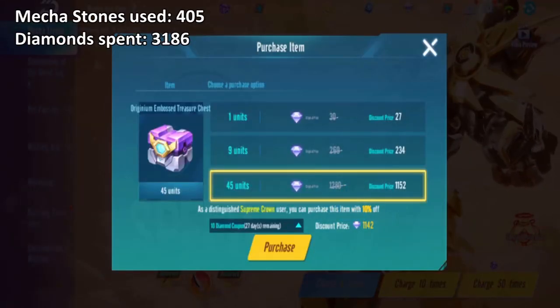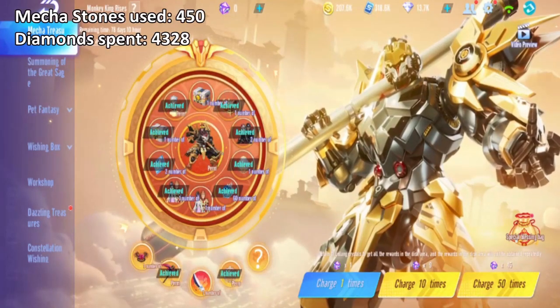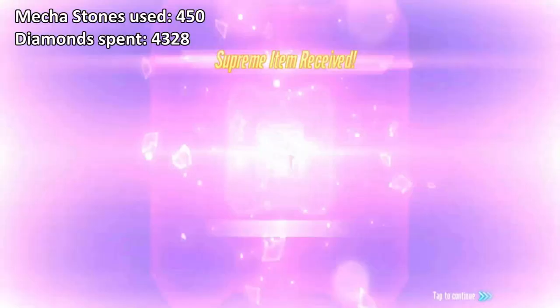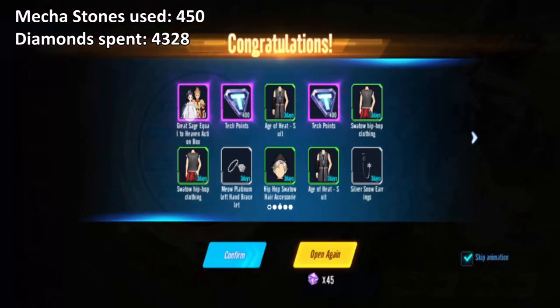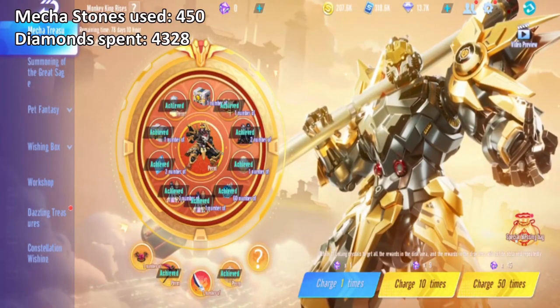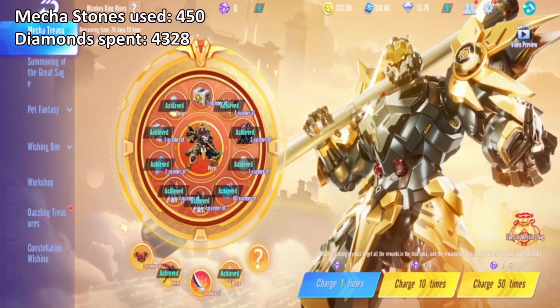This is the 9th round of 45 — and we get the ring again. Come on, there is still another box there. This is the 10th round of 45. And we got the other costume — the other gender basically. 10 rounds of 45, 450 stones — this is all that you got so far. Wow.